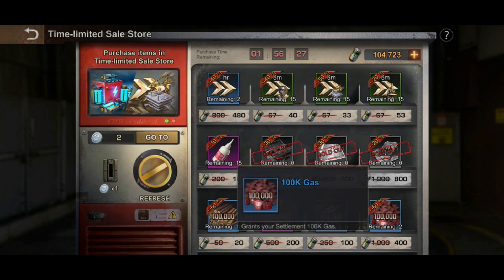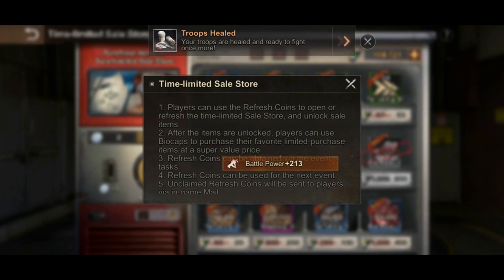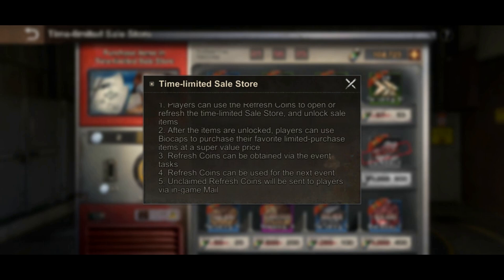I already bought what I need. The second part of the tutorial: after items are unlocked, players can use buy cups to purchase their favorite limited purchase items at a super value price. Refresh coins can be obtained via the event tasks. Refresh coins can be used for the next event, so if you have a lot of refresh coins you can actually stack them up and use them next time this event pops up again.